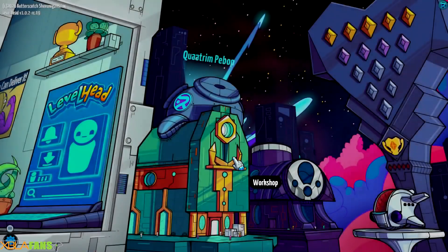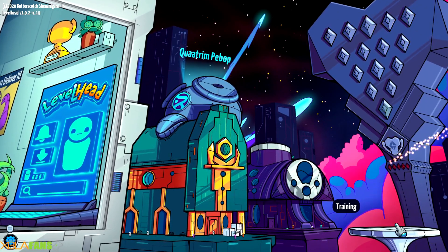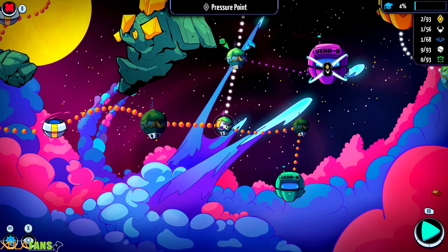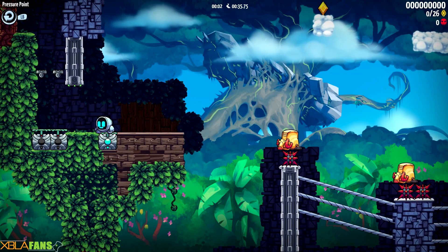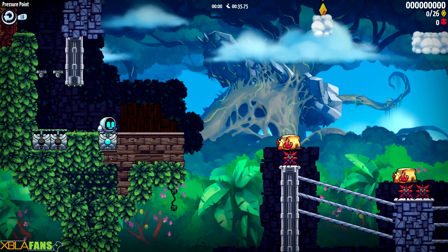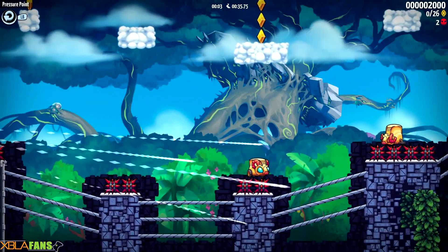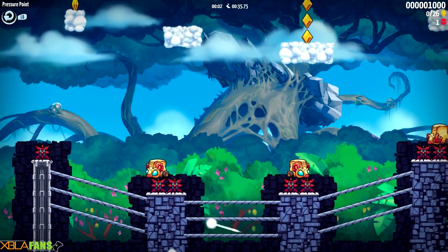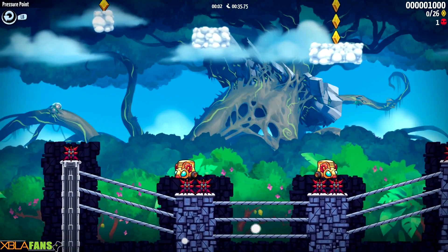Upside down ship. You can also unlock stickers — you heard me, stickers. I've got to remember that you actually get more height if you hit A after landing on something. Doing platforming while talking — not easy.